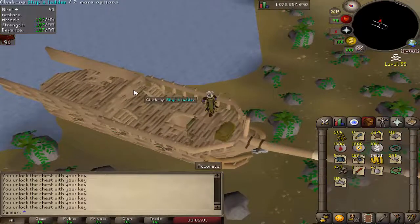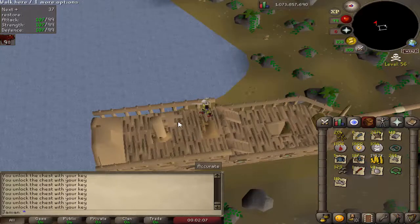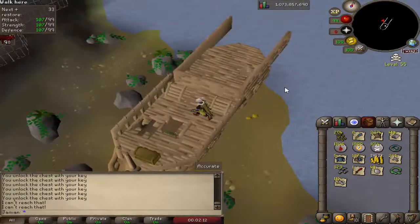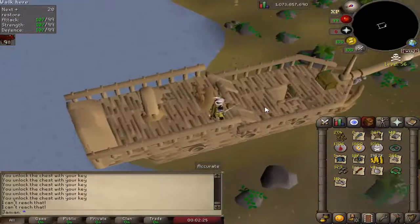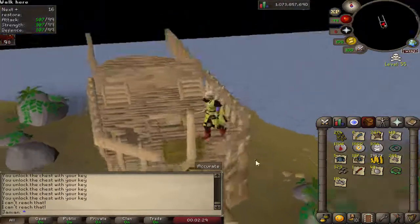So if you didn't know there's also actually an NPC up here. There's supposed to be an NPC up here you can use to note your stuff, but I don't know where he went. Never mind, back to the chest.